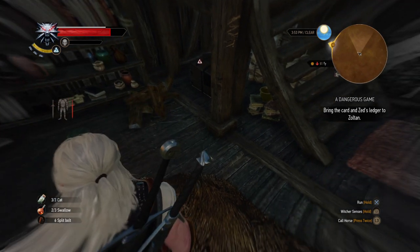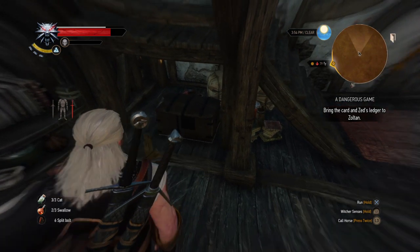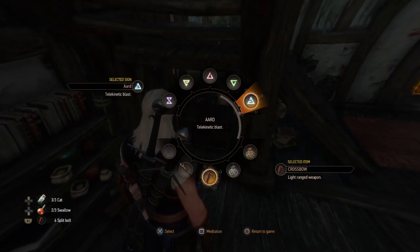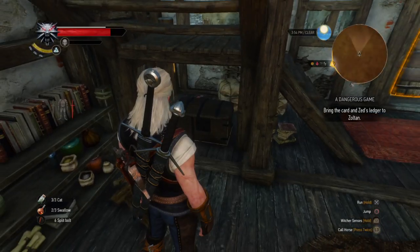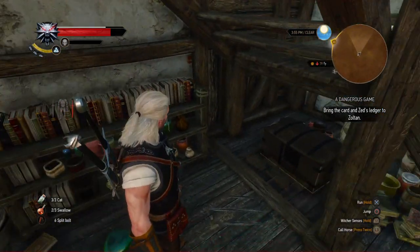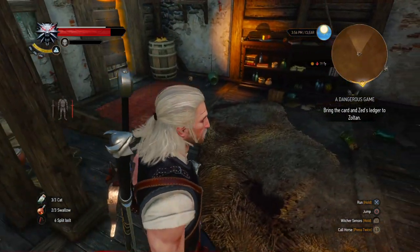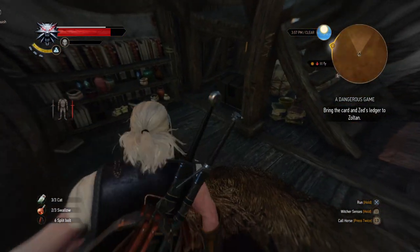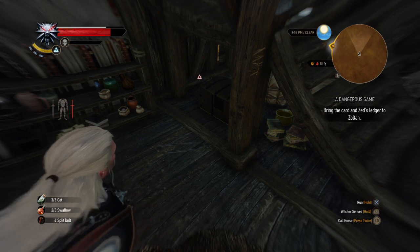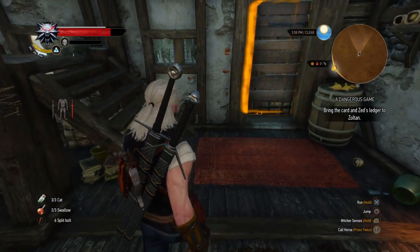What it doesn't let you examine — because Witcher 3 glitches — are these marks right here, where I've blown up this area with the Aard sign. You blow up underneath the stairs and see those three marks right there, and then it gets you to this chest that has a ledger in it. So if you're like me and those three marks don't show up red or even yellow with your Witcher senses, this is where it's at.